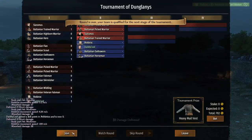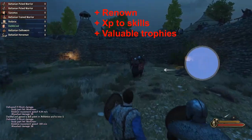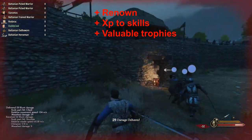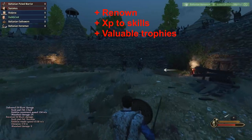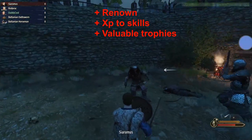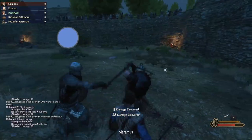Arena fights are a great method for the early game stage for multiple reasons. You earn renown, collect XP on some skills like weapons, bow, horse, athletics, and you can earn some really expensive trophies like a tier 6 helm, tier 6 horse, tier 5 body armor, and more. These are all a huge boost for the start if you are successful.